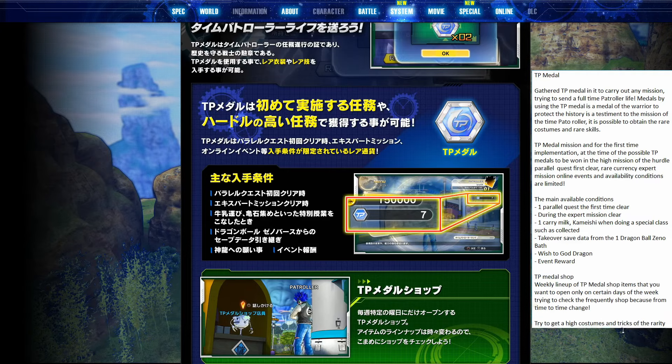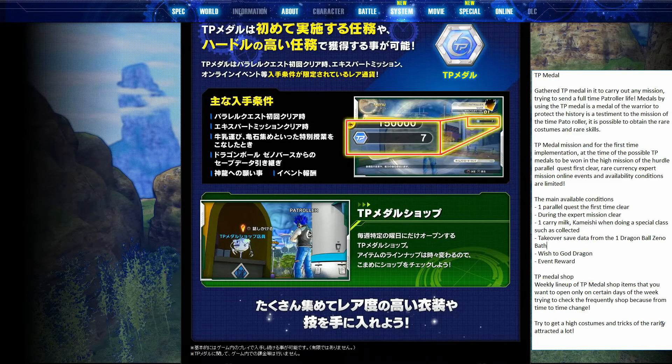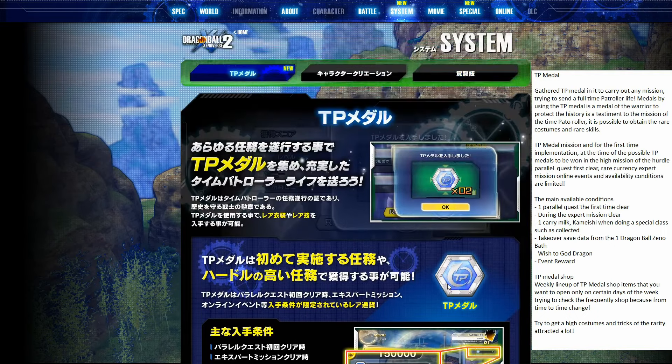The TP medal shop is very interesting: 'weekly lineup of TP medal shop items that you want to open only on certain days of the week — trying to check the frequently, shop because from time to time changes.' So the shop will give different items on different days of the week — an interesting way to keep shopping a little interesting, although it might be annoying for some players. It seems TP medals are going to be very valuable for getting expensive equipment and skills, since money in Xenoverse 1 was just absolutely infinite after a certain period of time — so maybe TP medals are meant to expand the grind.